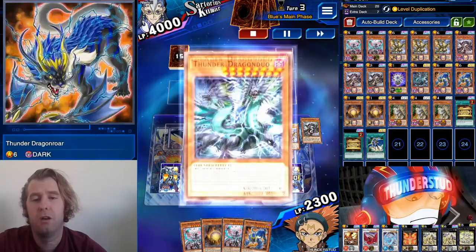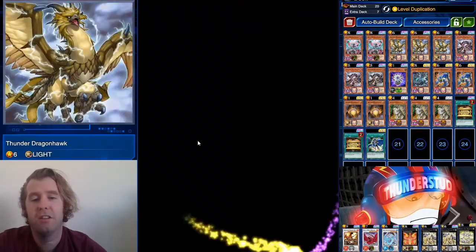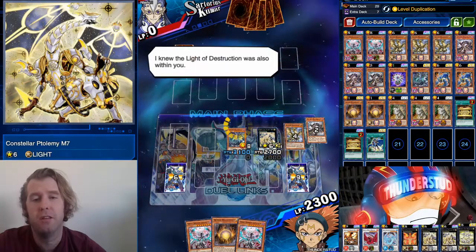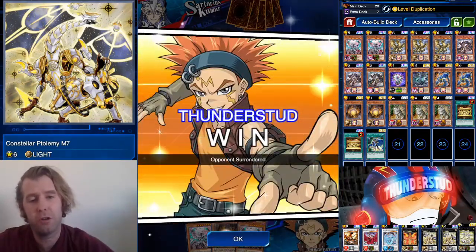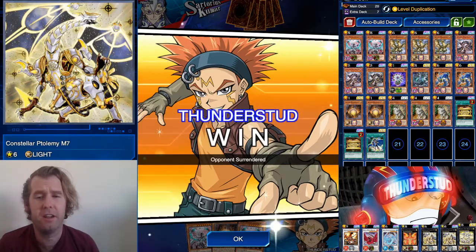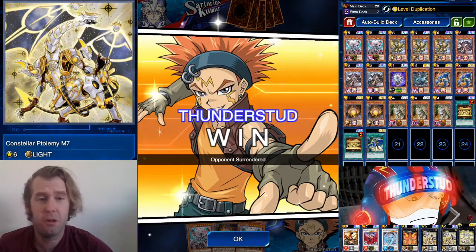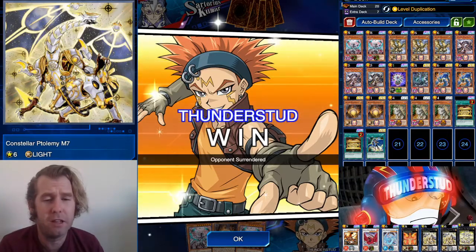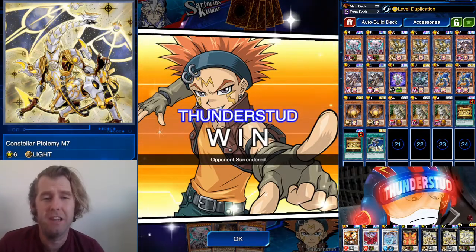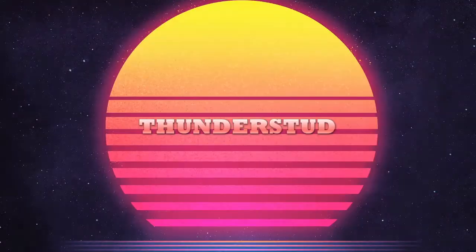We banish two, bring out Duo with a Dark — Dark got banished by the Duo, so we search a Hawk. Hawk special summons Roar, we tribute Roar for another Roar that special summons another Hawk — six plus six, that's M7. We return his dark machine. No Desperado Barrel Dragon — we don't destroy it, we return it. I'm telling you, M7 every duel with Thunder Dragons. Get one copy, dust off your Thunder Dragons, and have fun. Level Dupe finally lets Aloof Lupine and Dragon Matrix really shine — fantastic stuff. Hope you guys enjoyed, thanks for watching.